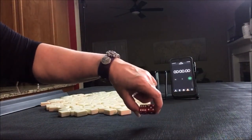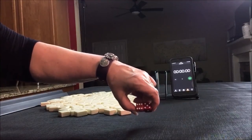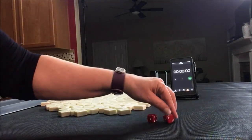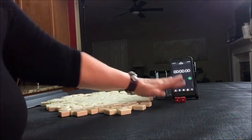I rolled an 11. If I roll an odd number, I'm player 1. If I roll an even number, I'm player 2. So for the first sprint, we're going to be the dealer. We get an extra tile — not that it matters because we just discard to start the game. Player 1, 28 tiles.